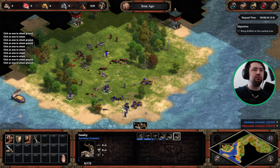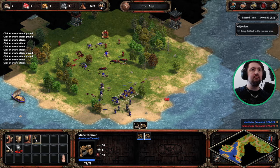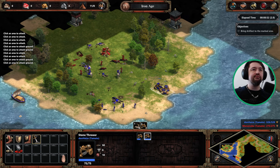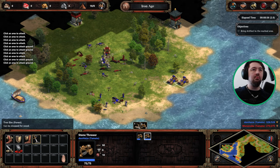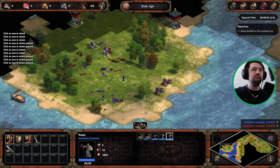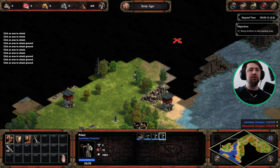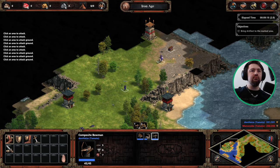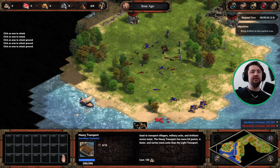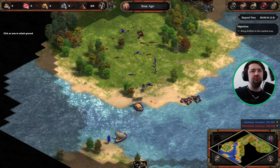Friends, it's pretty much all she wrote for this mission. Now for the artifact — the artifact's immune, so it's not like the enemy can take it off of us again. And that's it, that's all we need to do for this mission. Pretty straightforward.